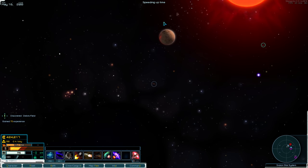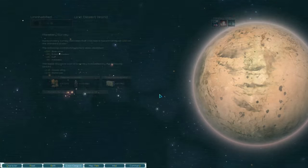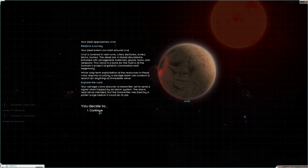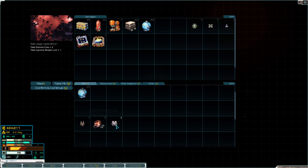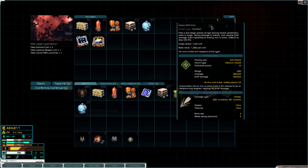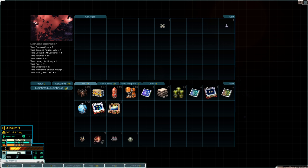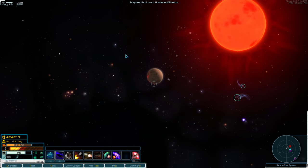There are ruins on this one. There are vast ruins here but not a lot of other things. We got two gamma cores — that's pretty cool — a very good missile launcher, a swarm launcher, hardened shields, a sabo, and an anti-meta blaster. Sometimes it lets you learn things from ruins, sometimes it doesn't.